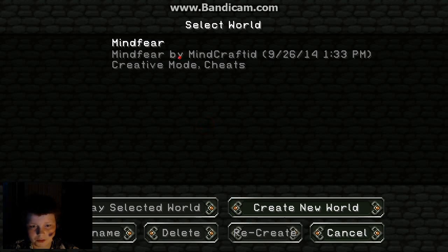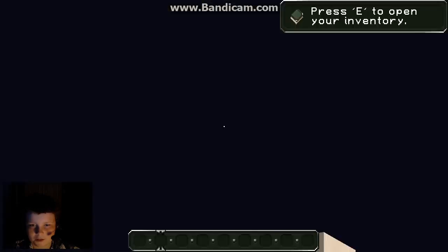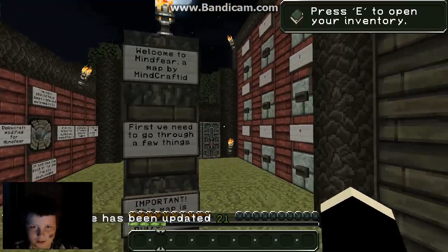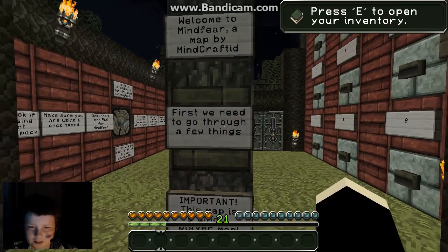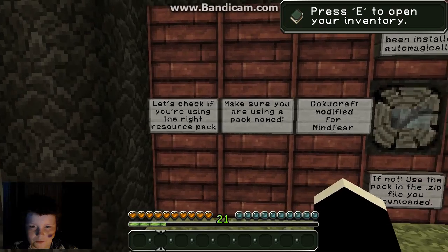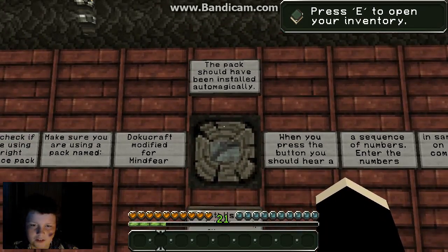I'll just get into it. I got the world right here, the texture pack came with it and it's supposed to auto-magically install. I have a different skin on but it doesn't matter. Welcome to Mine Fear, a map by Minecraft ID. Make sure you're using the resource pack named Docu Craft Modified for Mine Fear, which I am, as you can see. The pack should have been installed auto-magically.